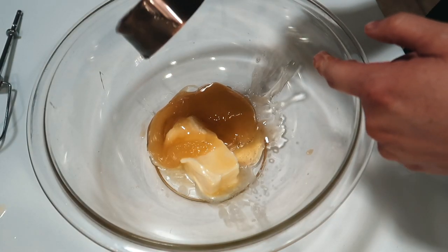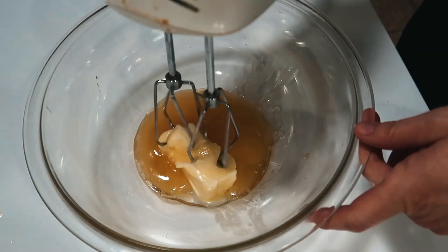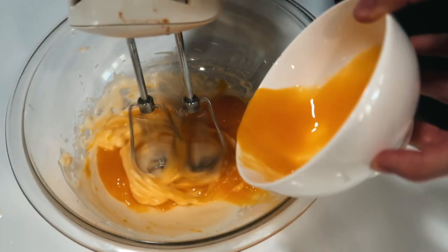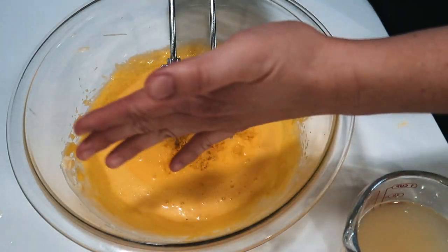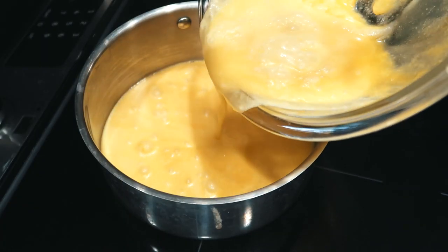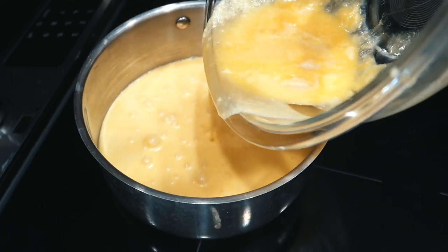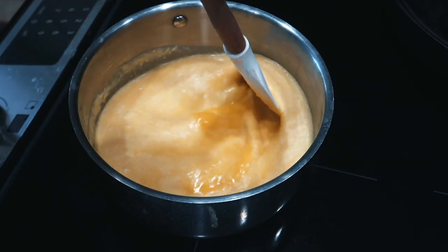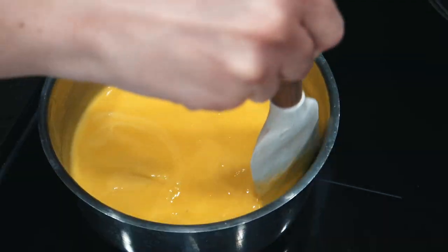Most of the time I've made lemon curd over a double boiler on the stove, but this recipe has me cream the butter and honey first, then add the egg yolks, two full eggs, then the lemon zest and lemon juice. Once everything's incorporated, we just heat it up — the trick is to go slow and realize you're gonna be standing in the kitchen for about 15 minutes, so turn on a show and get at it.